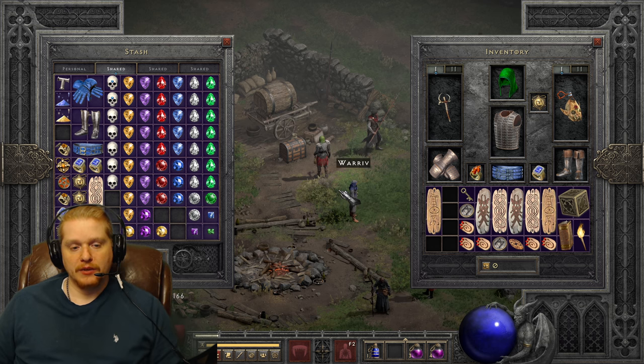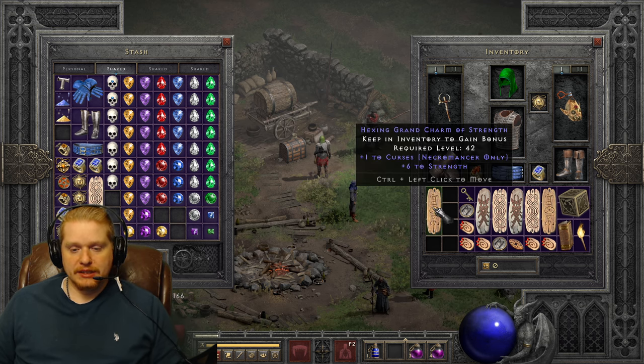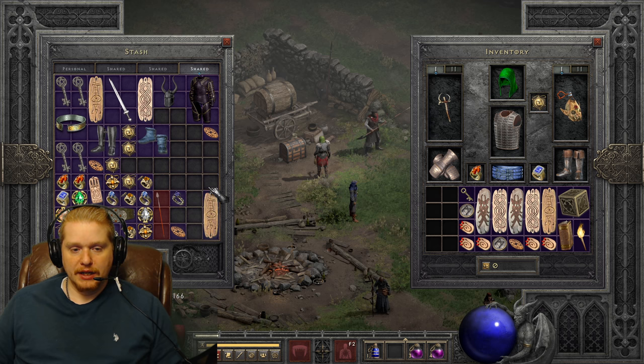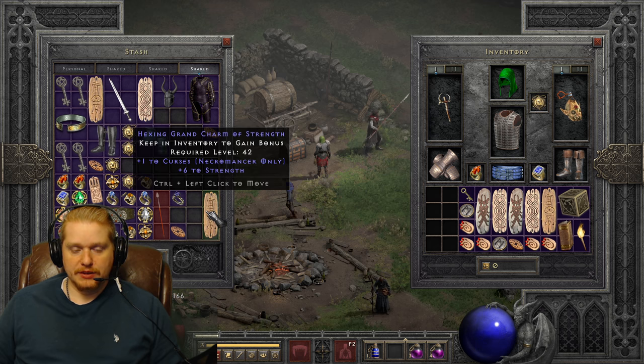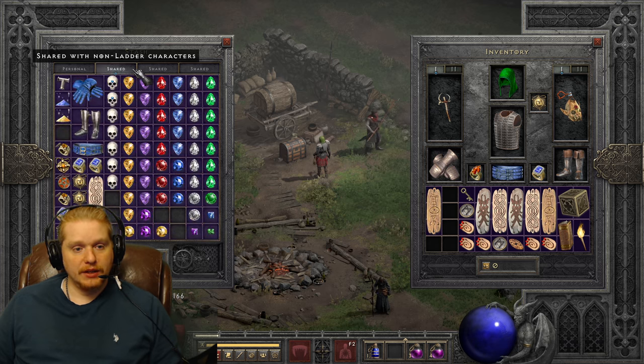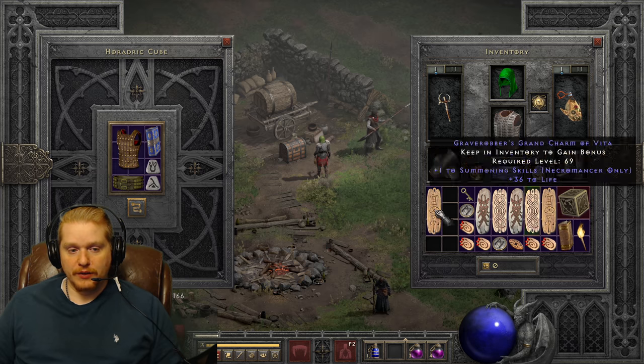Plus skiller charms is what they're called - people refer to them as skiller charms. Skiller charms are very valuable and you're going to want to hold on to them. Even when you get a charm like this which is plus one curses and six strength, you can re-roll it into something else, which I had planned on doing. We might as well do that on camera here.